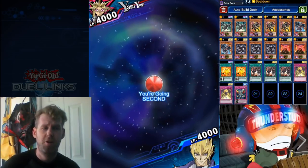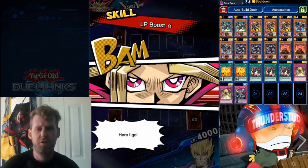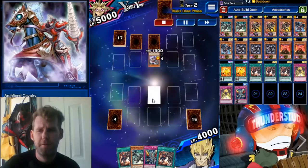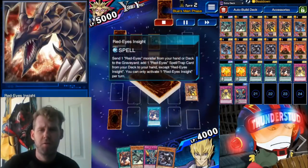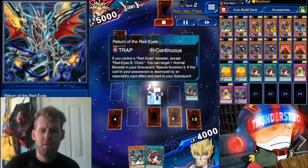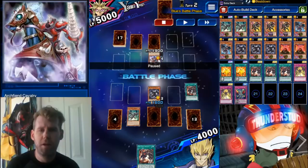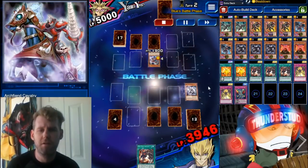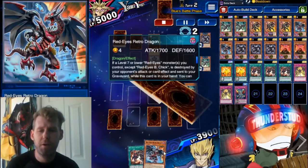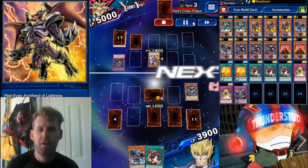We don't use an extra deck in this deck at all — we have one just to bluff, but no fusions, no vanilla Red Eyes, just straight Archfiend Lightning with great Red Eyes support. Here we're fighting an opponent's Archfiend deck. We start with Insight, throw Archfiend Lightning in the grave, normal summon Baby Dragon, equip Black Metal Dragon onto him, and suicide into their Cavalry for two different searches at the cost of 100 life points.